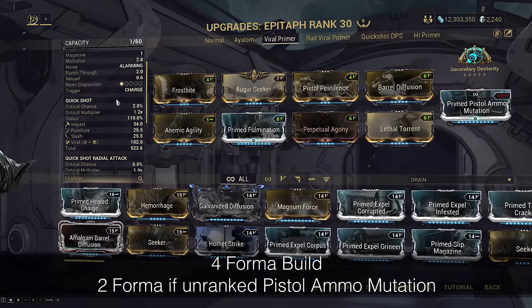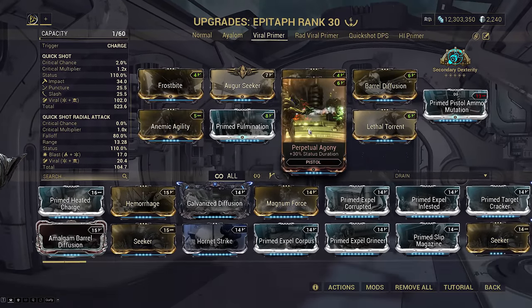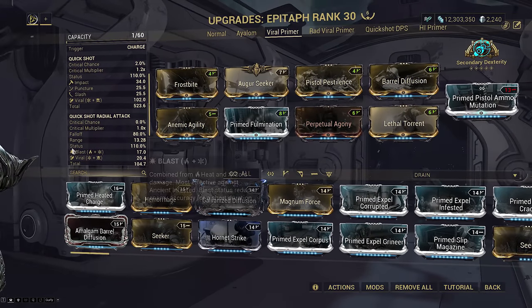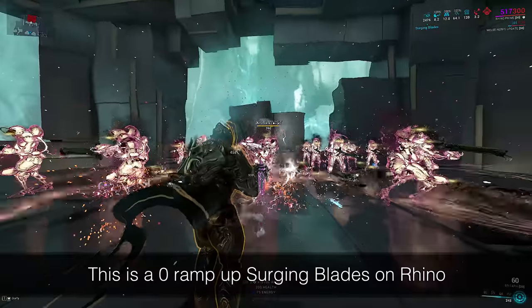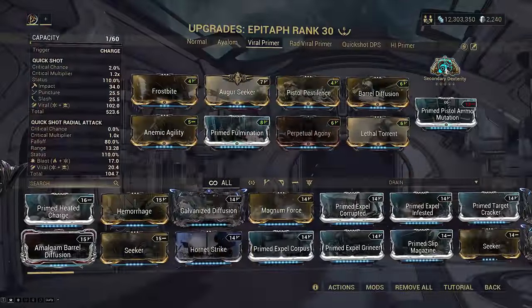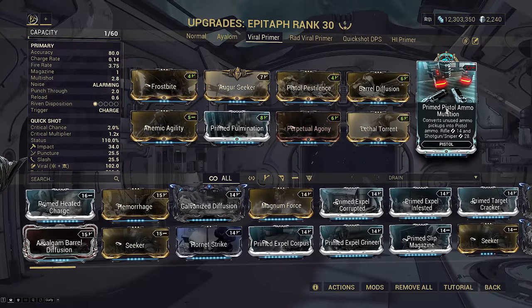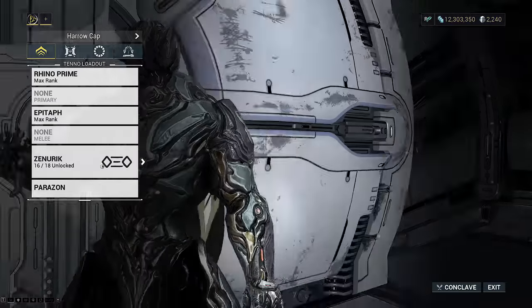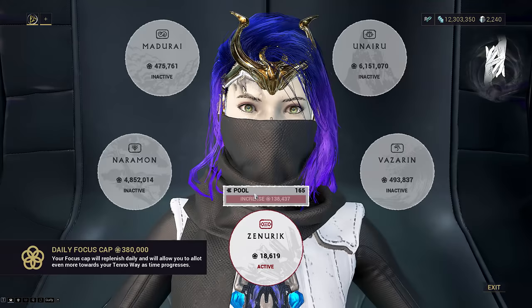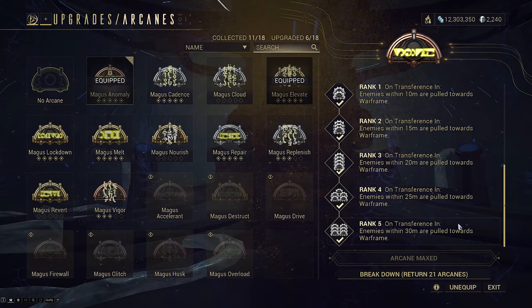This is a generic Epitaph build, the same as the one from my previous video except I swapped out Radiation for more status duration and fire rate. I'm still using Prime Fulmination in this setup because I'm more interested in spreading Viral than maxing Viral stacks. You won't have any actual issues killing, so just having Viral at all is more than good enough. Dexterity is handy for the holster speed, but I'm not even bringing other weapons on this loadout. And finally, Pistol Ammo Mutation for how much you'll be spamming this. Focus school Zenurik for Energizing Dash because energy economy. And once again I'm using Megas Anomaly because easy mode pulls things in for grouping to stack Aqua Blades.